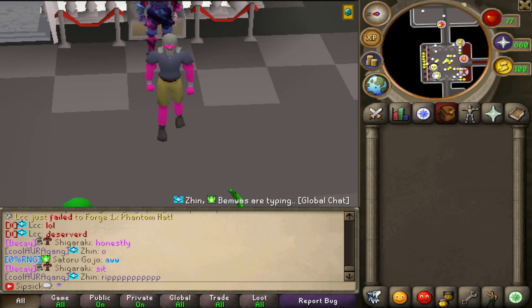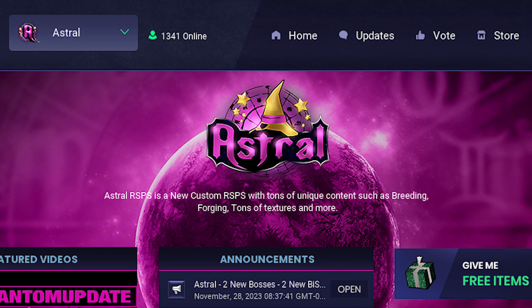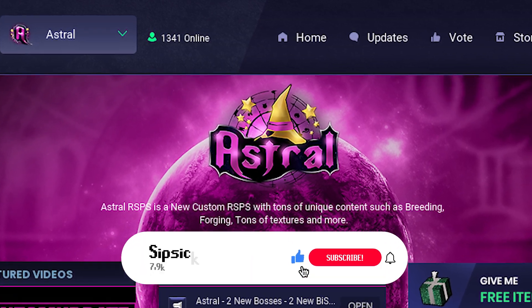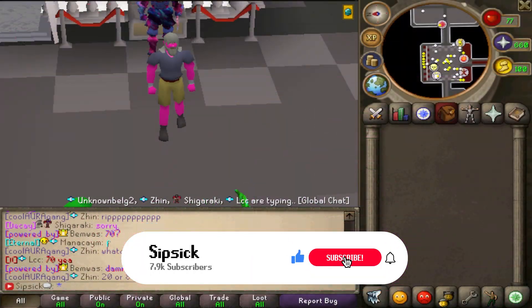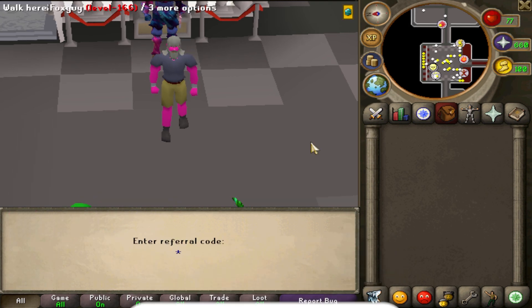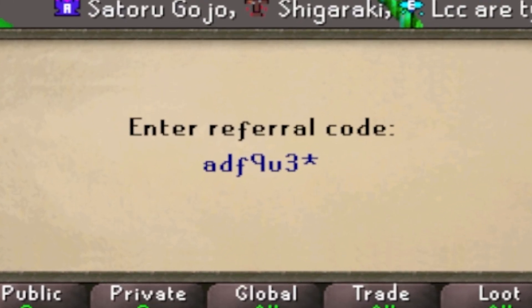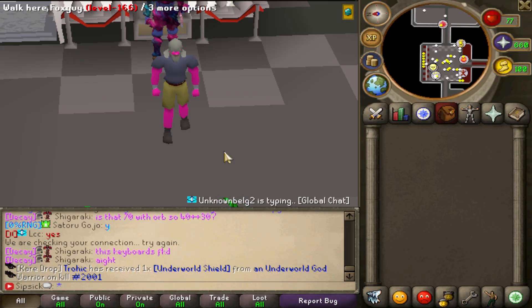Hey guys and welcome back to another video on Astral RSPS. This server is part of the Realm system with over 1300 people online right now, so definitely hop online - this community is absolutely massive. We also have a ref code for this video: type in 'colclone ref' and then type in 'adf9u3' and you will get some amazing rewards.